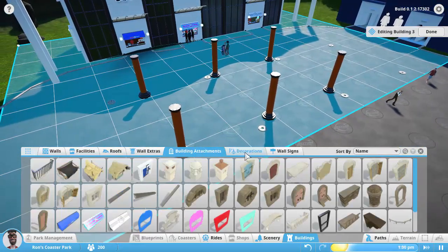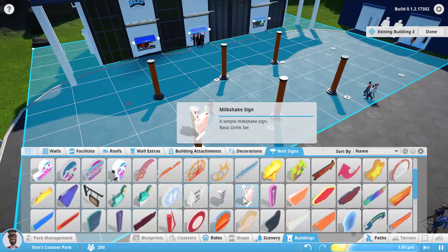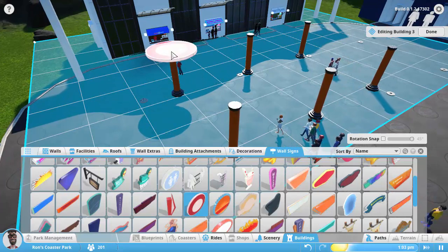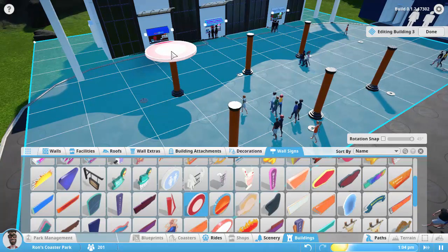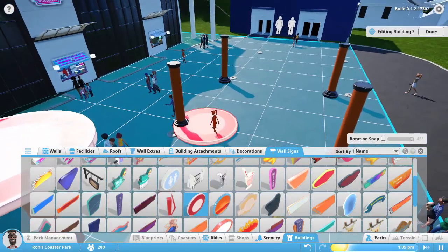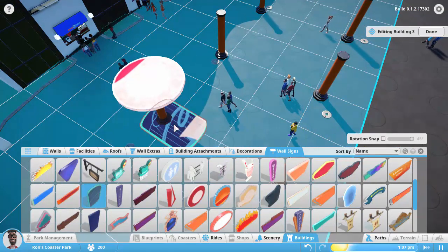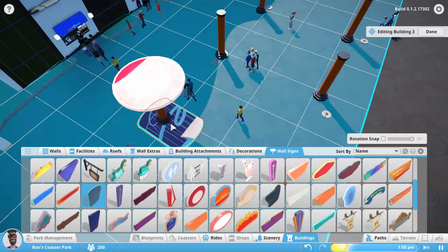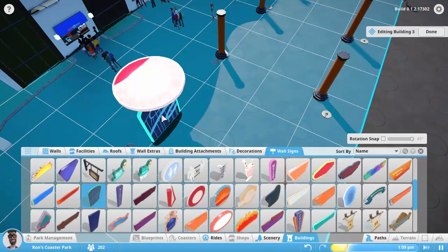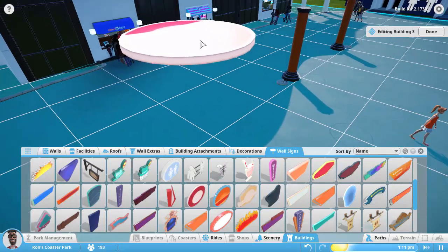Now if I look in these decorations... it was in the signs. I've got some of these miscellaneous signs that are kind of round. I was thinking if I put these at the top of these posts they might look like umbrellas. But these pillars maybe are not my best choice. I thought this one kind of looked like a picnic table — but they can't intersect. That's a problem.